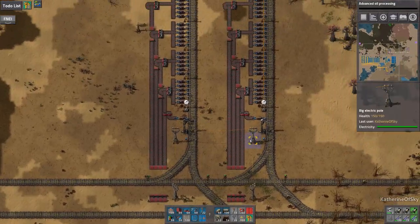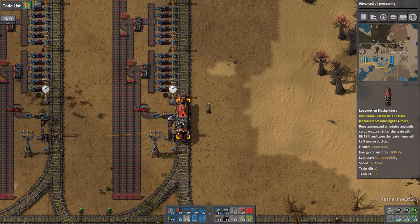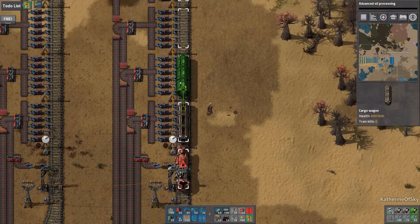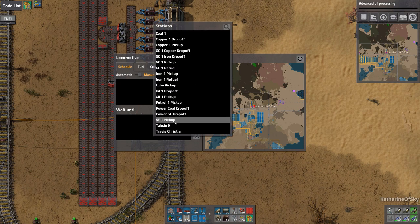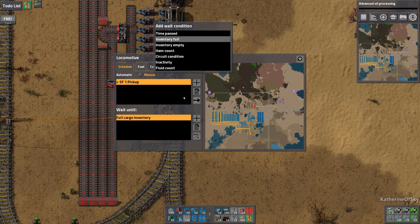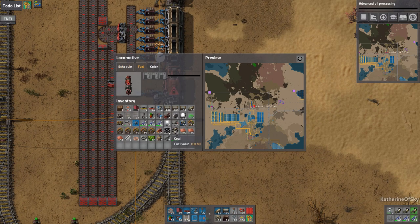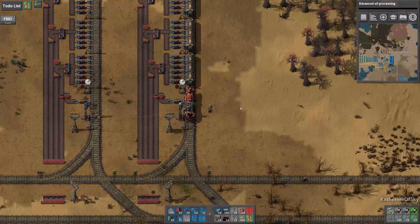We're going to fix that in just a second. Let's get a train coming in with stuff — starting with our solid fuel train. Do I have need cars? For this train: go to SF1 Pickup, wait until full — actually I'm worried we don't have enough production, but when it arrives it'll be full so we'll do that for now. Then go to Power SF Drop Off, and when inventory is empty, go. You need fuel — take wood for fuel. Go for it, enjoy yourself!